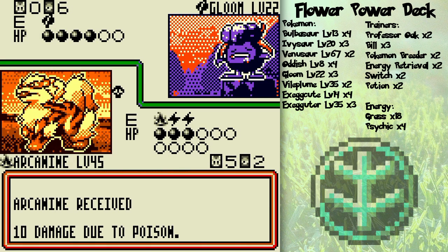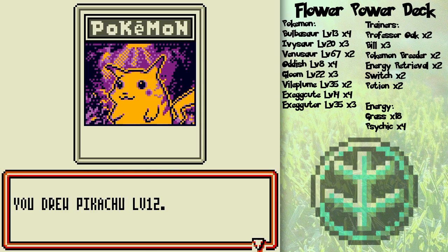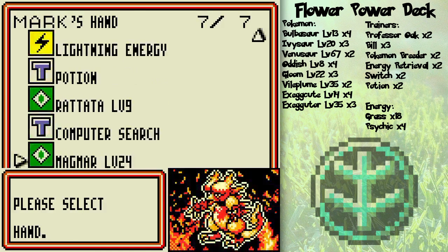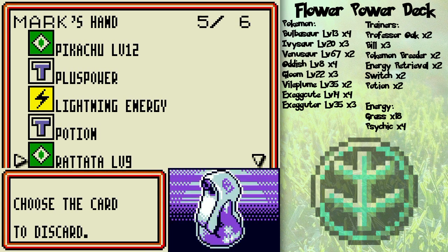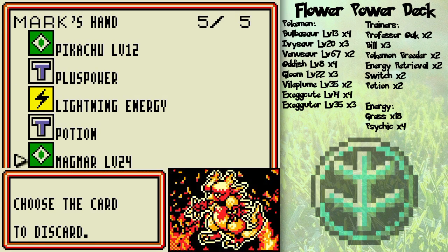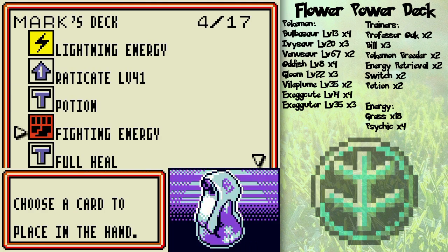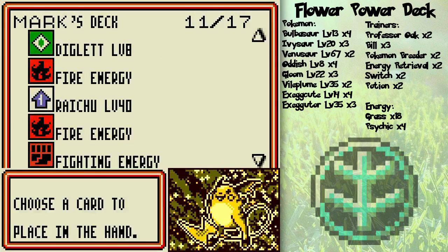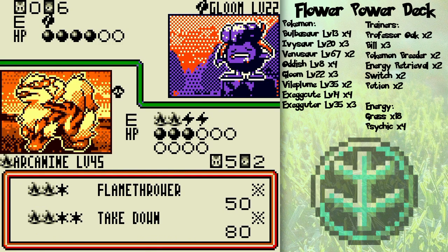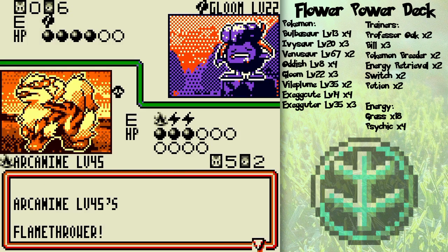I'm sure you can see it on the side of the screen though. I'll just use Computer Search for Fire Energy. It's so silly to use it for this, but I'm going to win this turn anyway, as long as I have two Fire Energy cards because she has no bench Pokémon. And — I win!